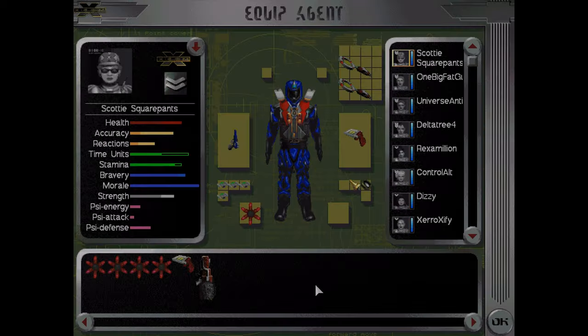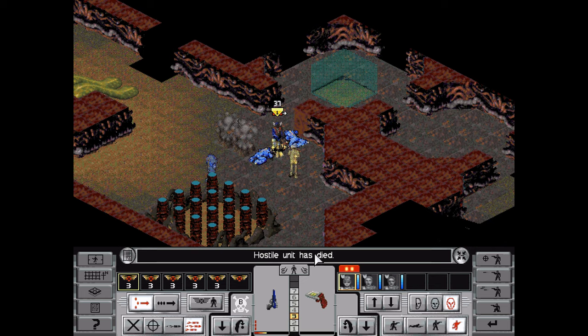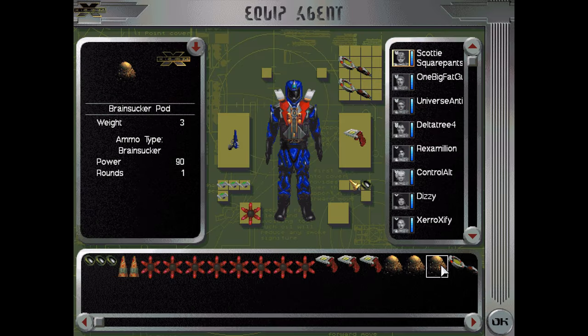Let's just make sure that none of these have brain sucker launchers, because that's not nice. Yeah, this one looks like it has a dimensional missile launcher — indeed it is. So if one of these things explodes now, I'm gonna kill him. Scotty Squarepants can say goodbye — oh great, wonderful.